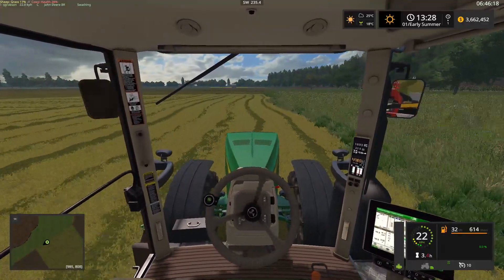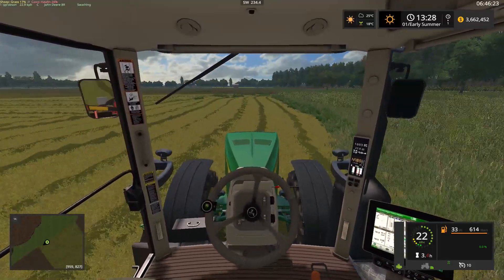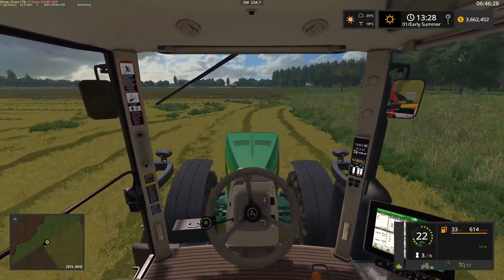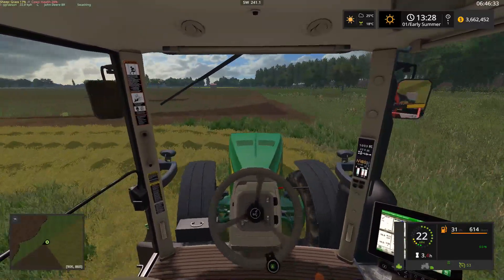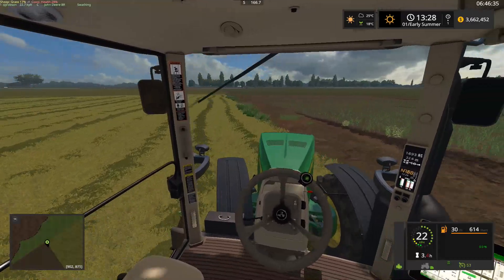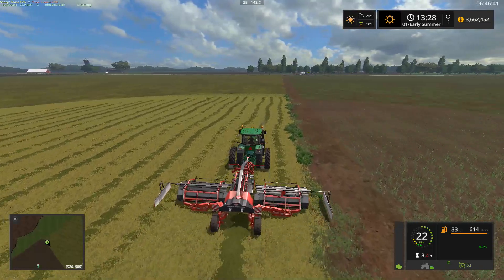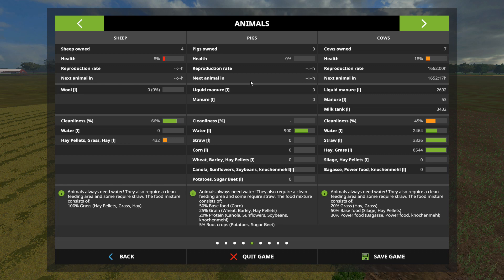So the outside few rounds here we're going to do in silage because we need some silage for our cows - our like four cows that we have. Eventually we'll get more cows, but maybe we should get pigs instead. Though pigs don't need silage - they need wheat, barley, potatoes, no corn, straw - actually no, they don't need straw. So if we have a bit of both silage and hay I suppose that works.